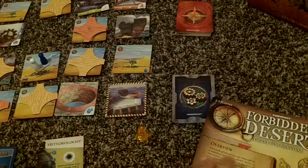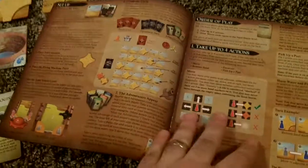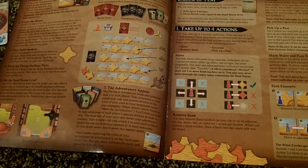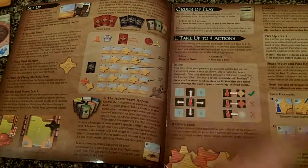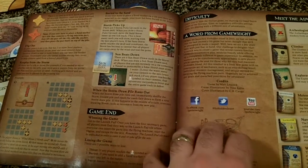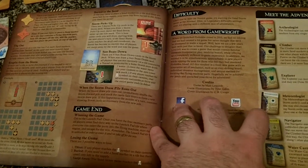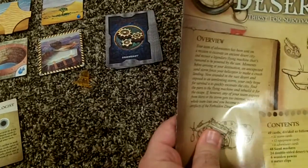The instruction booklet is one of the finest instruction booklets I think for a game. It's exactly everything that I look for — it flows very well. It talks about the setup, how the game is played, and what your different actions are. It gives you details on that, detail on how the game ends, and deeper explanations of the cards. It's a really, really well done instruction book.